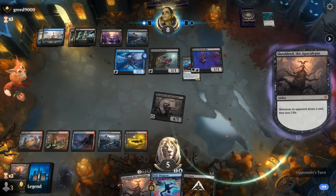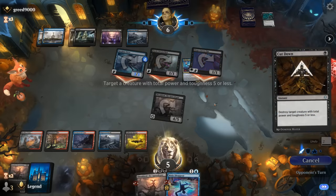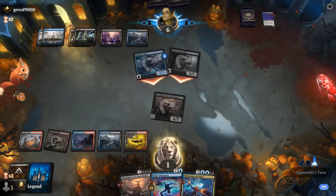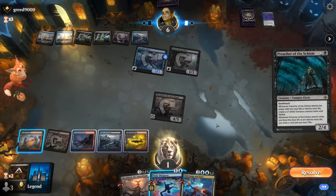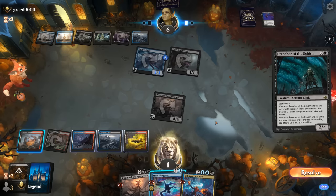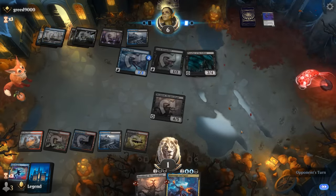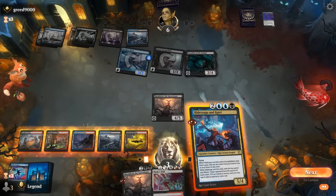They have lethal on board. Now they don't. We draw a Preacher, and I can basically tap them out with Make Disappear — I don't really want to sacrifice Shield Root, but then we get to resolve Hidetsugu and gain a bunch of life. I think that's worth it just to make sure Hidetsugu resolves. We want to set up Push-Pull on top of our deck.